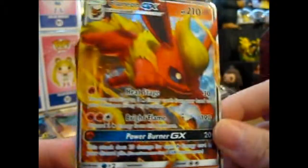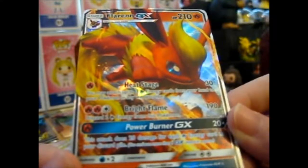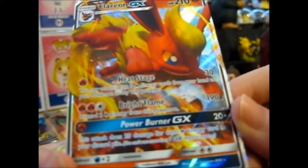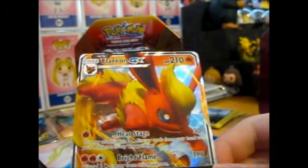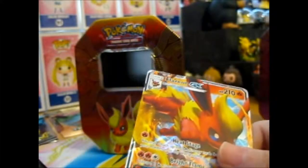At least the plastic was on it, because otherwise this would have gotten a bit messed up. Flareon GX with Heat Stage for 30 damage, Bright Flame with 190. Discord had two fire energies though, and Power Burner GX is 20 damage for each fire energy in your discard pile. So if you do Bright Flame for a while, then do Power Burner GX, you'll have quite a very strong attack there. I actually don't play, but that's my guess — you think about it logically.